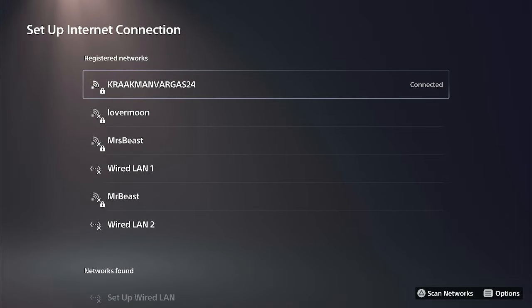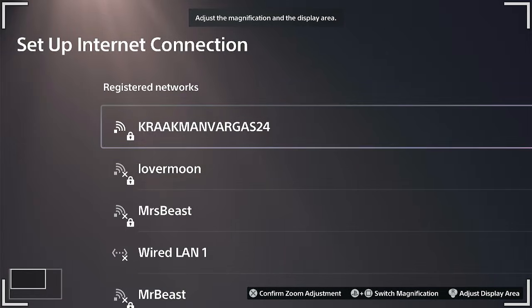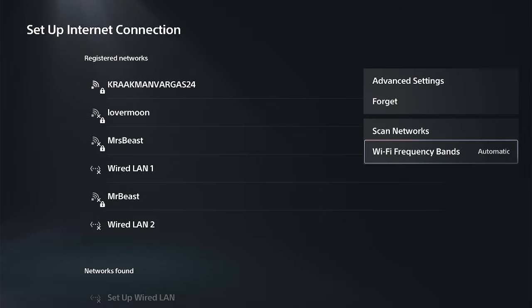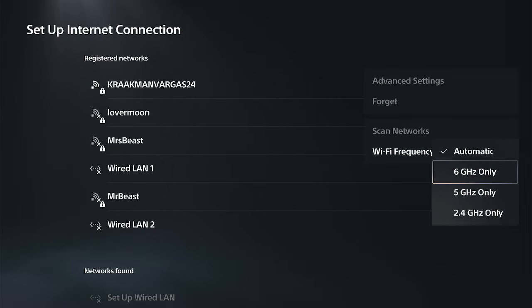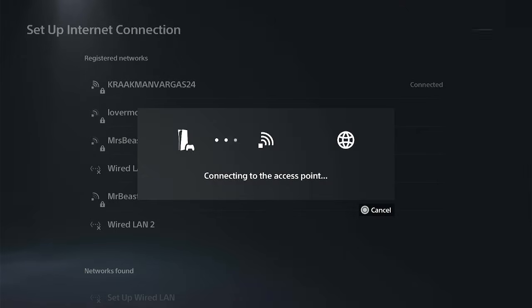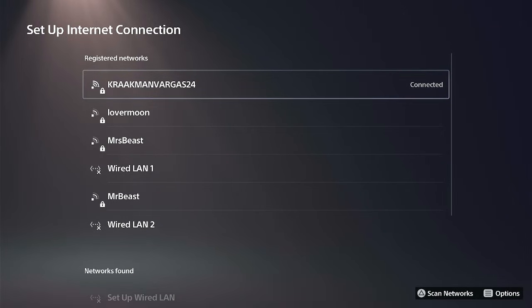If you're still having issues, look at your signal strength. Maybe your signal strength isn't at 100%. You can try connecting to a different Wi-Fi frequency. Maybe you have dual Wi-Fi frequencies at your house with your router. Look for 2.4, 5 gigahertz, or 6 gigahertz options. Press Options and you should be able to see the Wi-Fi frequency bands and connect to the best option for the best signal strength.